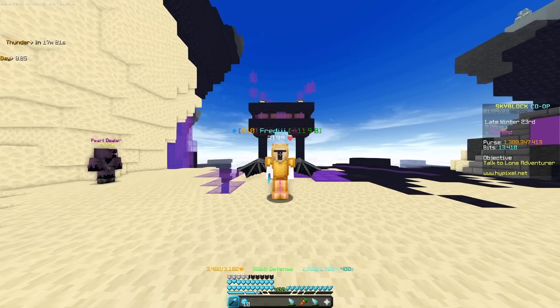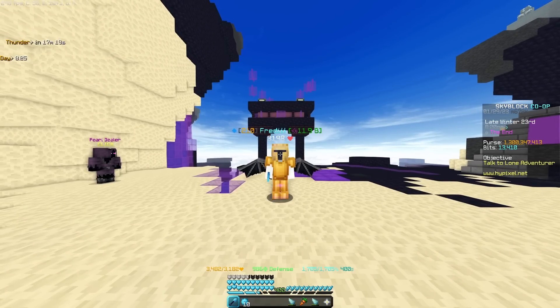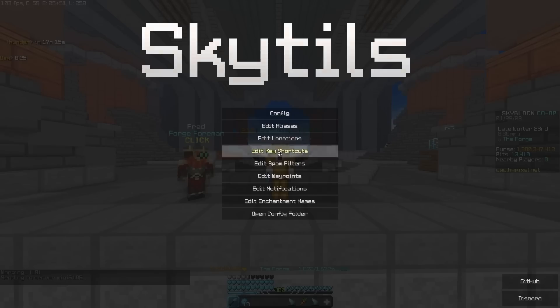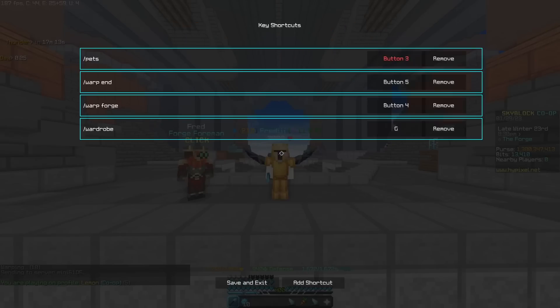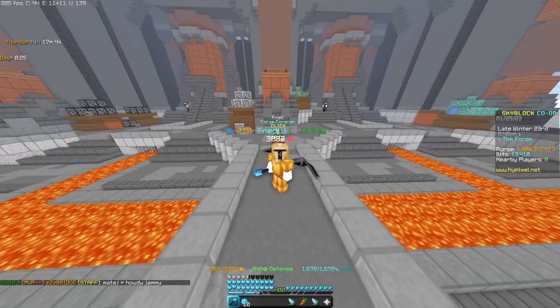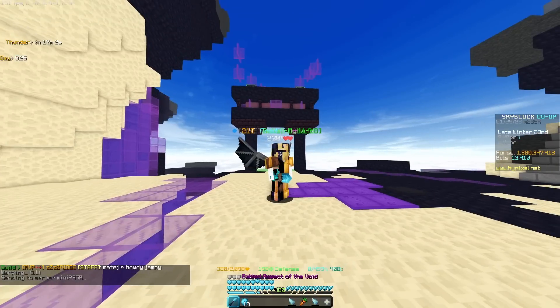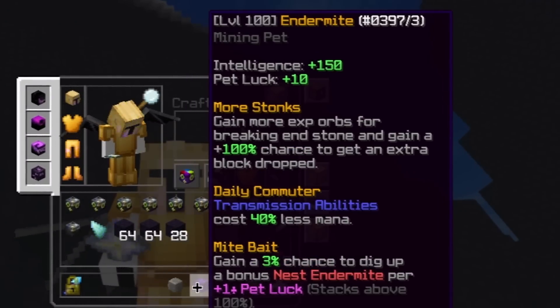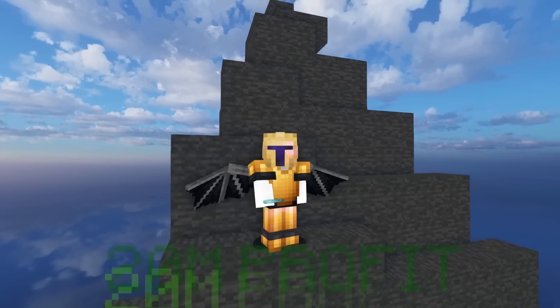With that I finally got the maximum possible fortune. I'll also teach you how to warp out using keybinds: open up SkyTools, go to key shortcuts, add a shortcut — for example 'warp end' — then add a keybind, save and exit. Now if you press that keybind you'll re-warp to the end. I also got two mining level 100 pets with XP share, which is another 20 million coins profit.